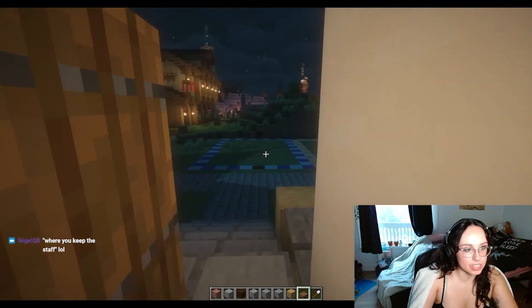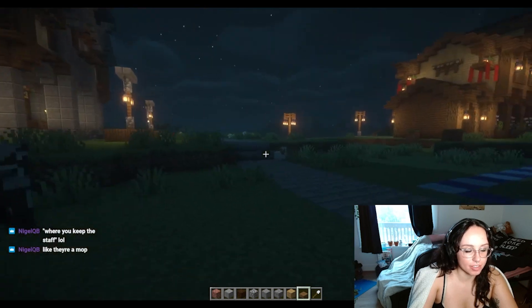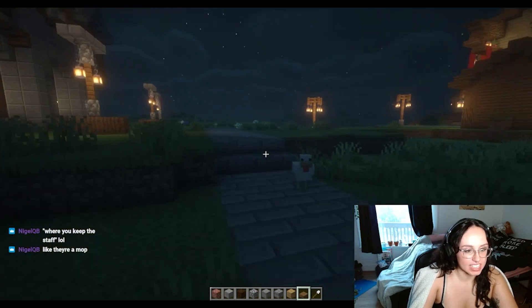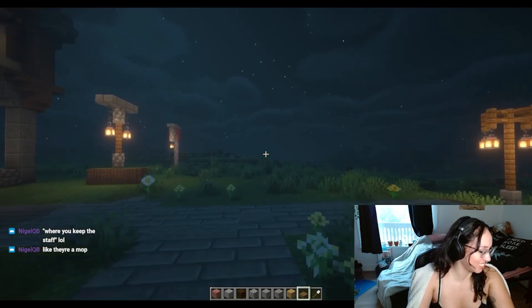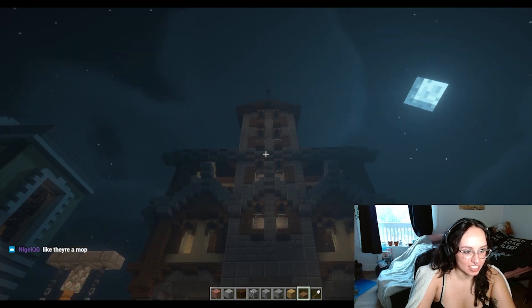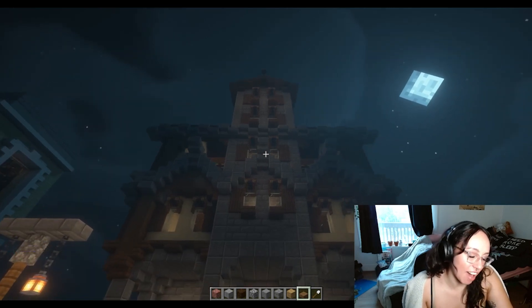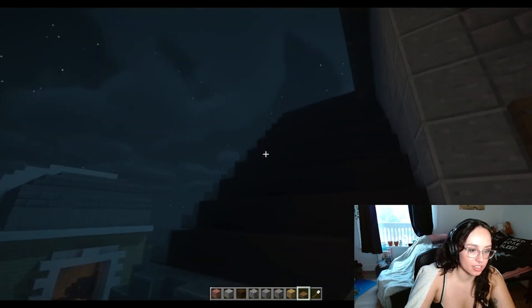But now that we're in day, we can all see all the buildings much better. And here we have the town hall. I just keep them there. Town hall — I actually haven't done the interior. And now we're just in creative, so I'll give you a little bit of an overlook of the town.